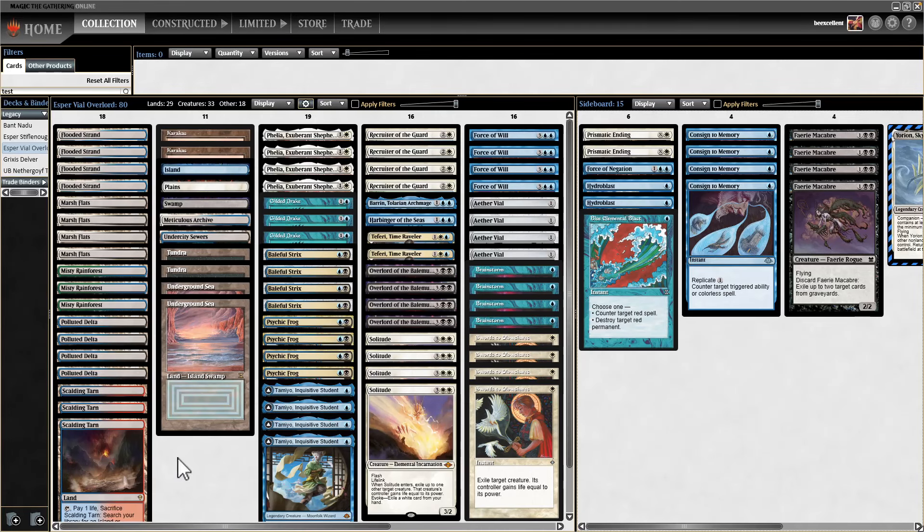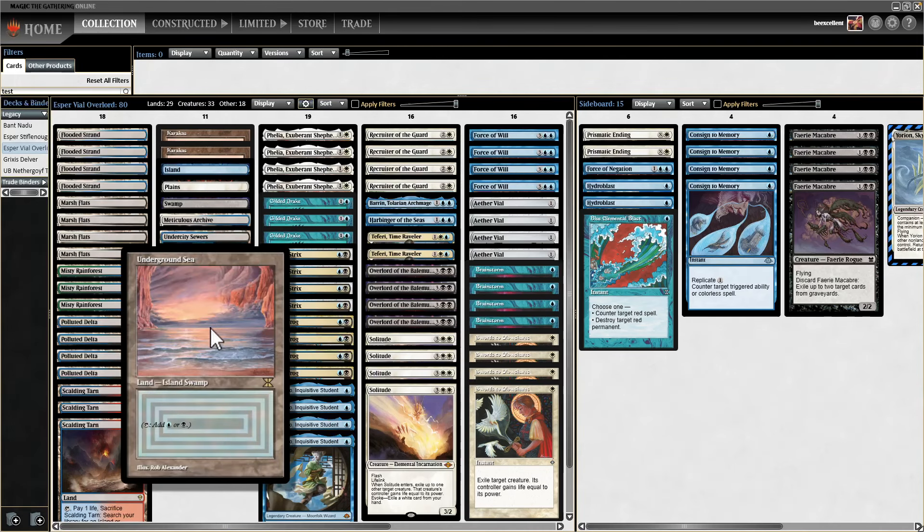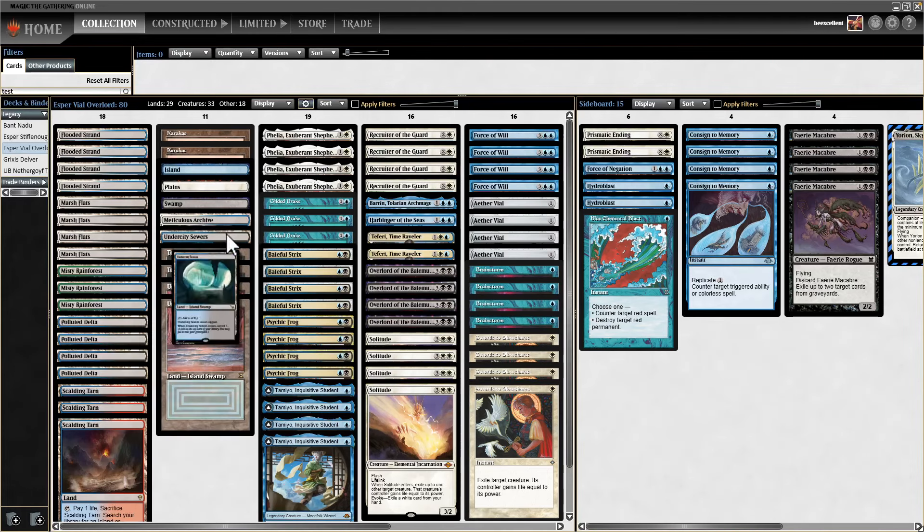We have Brainstorm and we want to be able to shuffle. I'm playing probably more Fetchlands than anyone has ever played in a Legacy deck — I'm playing 18 Fetchlands. You don't need that much mana, and you have two of each dual, two Surveil lands, three basics, and two Karakas to round out the mana base.